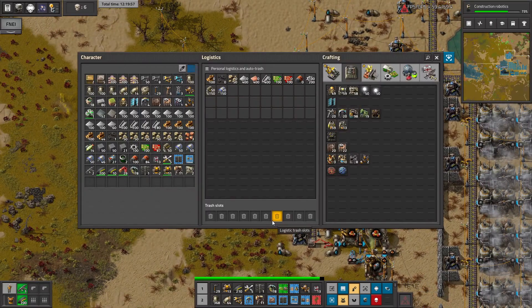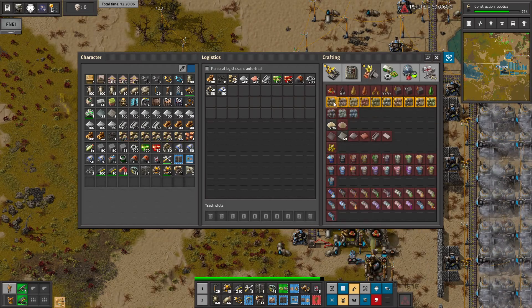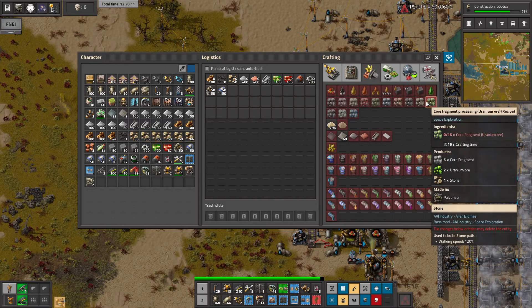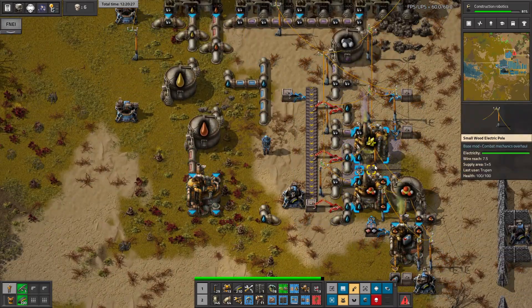Right now I want to make some lubricant, so let's make - not the oil refinery - I want the chemical plants. As you can see, we got a few recipes from the core mining drills, and we want to make this big electric motor, so we just need to connect this together.